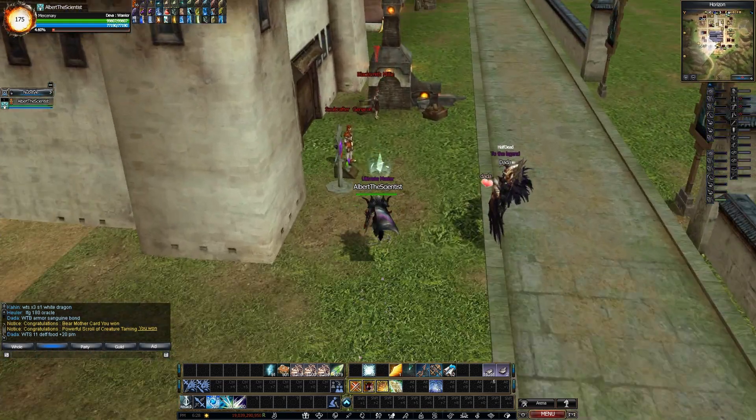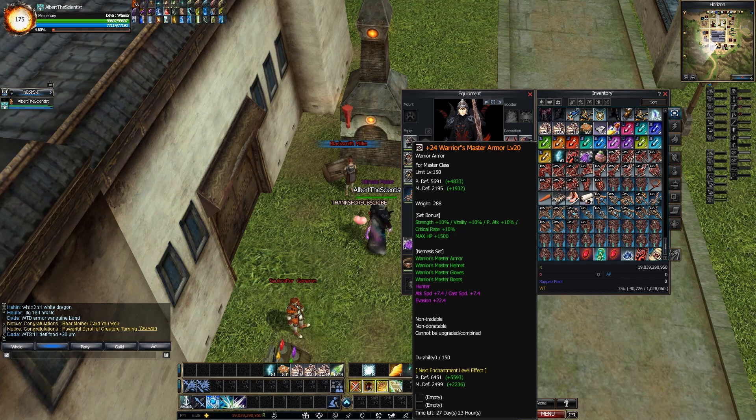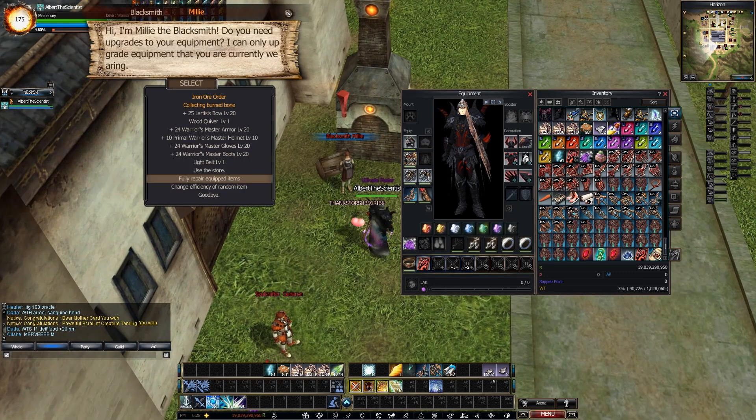Another important NPC is the Blacksmith. Go to the Blacksmith and you can fully repair your equipped items. I wasn't careful enough with my armor and it broke totally. If something is fully broken and it's a timed item, at the moment you can't repair it yet — the dev team is working on that. Pay attention to your item durability, and whenever it goes down, visit the Blacksmith and click 'fully repair equipped items.' Once you get the governor's armor at level 160, this isn't the meta anyway, since the level 160 armor has no durability and can be used as long as you want.